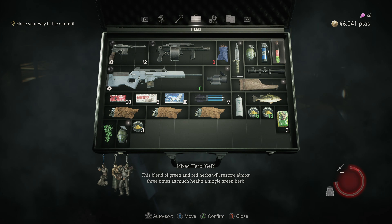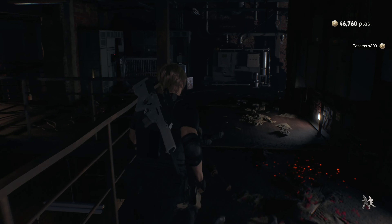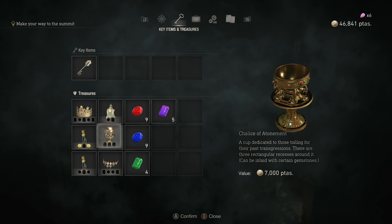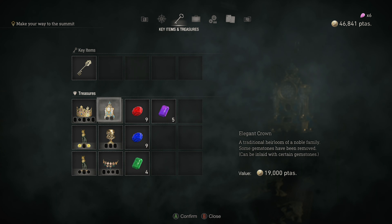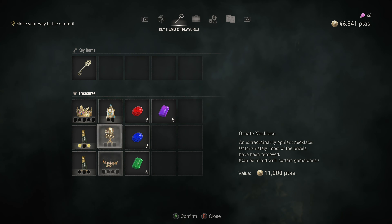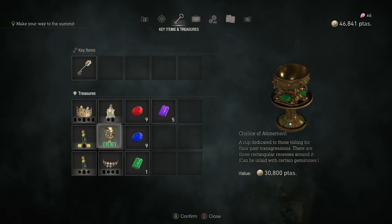Let's equip the grenade and we're gonna pop this. Thanks for the ruby. So let's take a look at the treasures real quick. I feel like we just start selling a few things. I'm holding on to things, and at this rate I'm not getting a bunch of reds. So the cats are 15k, and oh my god, the crown is 19 on its own. This is the lowest, so I might as well inlay this with just three greens to get rid of it — $30,000 right there.